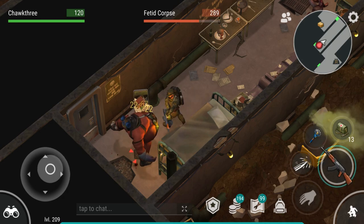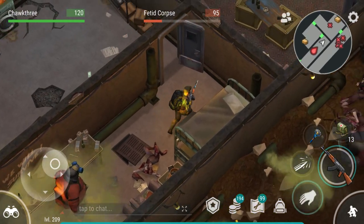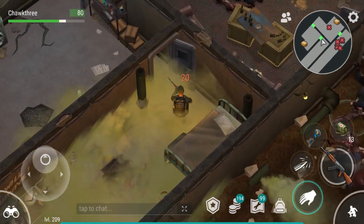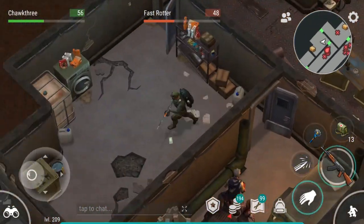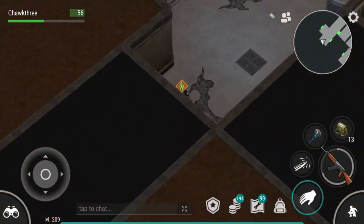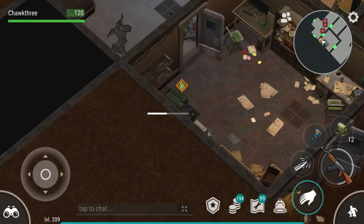You will need some higher tier weapons when clearing the sewer. That's not to say you need fully modded guns, but they will definitely help because you do go up against some tough enemies like that fetid corpse. You can also get rushed a good bit on the second level, so it's always good to bring a gun or stash your valuables on the first level before you go to the second.